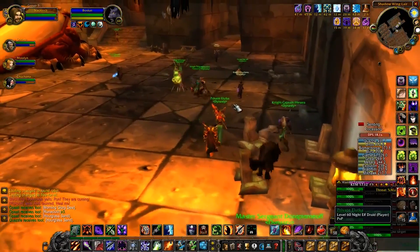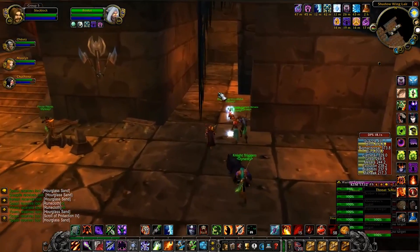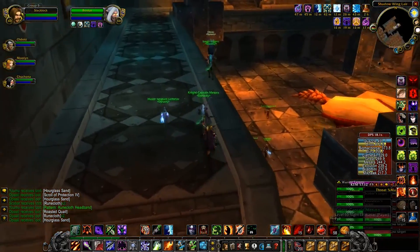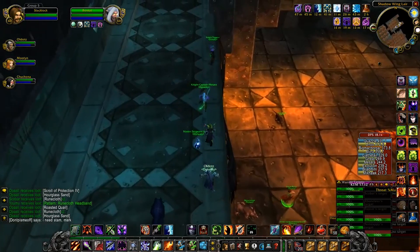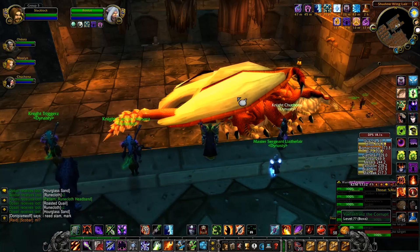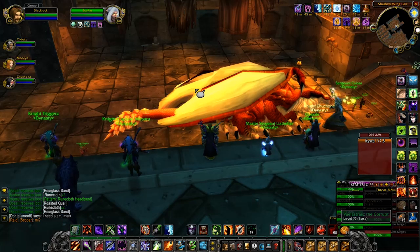The giant red dragon sleeping in the middle of the room can wipe your 40-man raid in about three seconds. To start the encounter, you must awaken the sleeping dragon by talking to him. Once you talk to him, you have one hour to kill him. If you are unable to kill him within one hour of waking him up, he will despawn for 12 hours — so basically, if you can't kill him within the allotted time, your raid night is pretty much done.